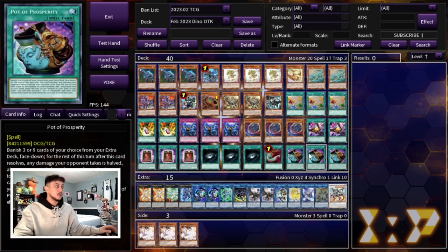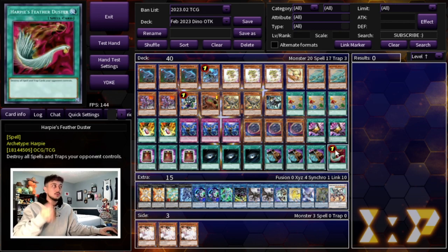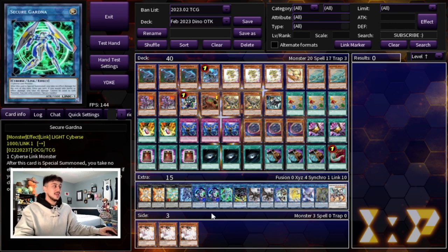We're playing one Harpie's Feather Duster to get rid of any back row we might see, three Pot of Prosperity for consistency, and two Triple Tactics Talent. Triple Tactics Talent is absolutely insane in today's format — it's really good into pretty much every deck right now. You could play three and cut the Harpie's Feather Duster; I chose to keep one Harpie's because I wanted some main-deck back-row hate, but the Feather Duster slot could become the third Triple Tactics Talent.